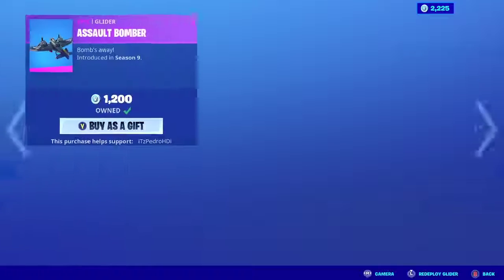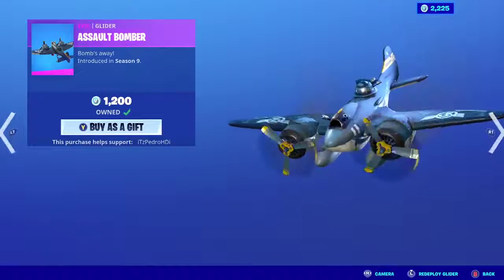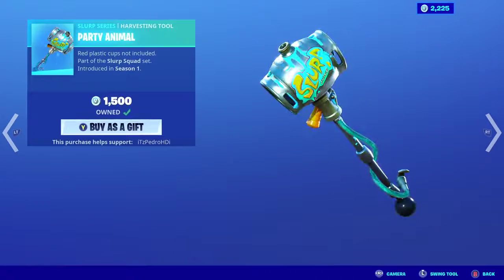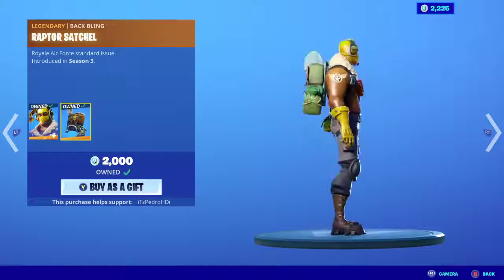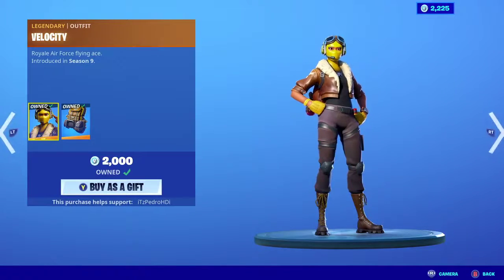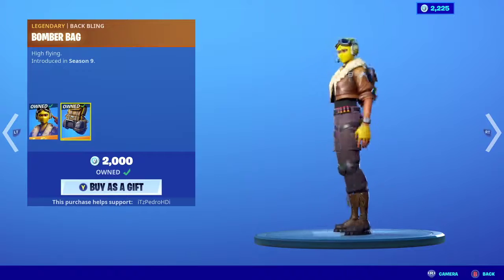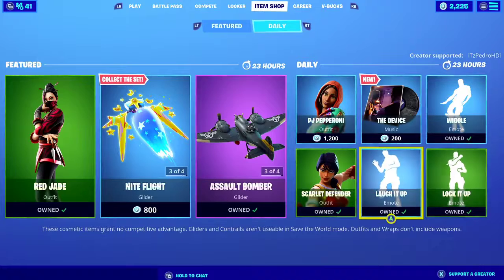Now we have the Sold Bomber Bag glider which is pretty cool. Party Animal pickaxe and then we have Raptor back as well, so pretty nice here. And then we have Velocity back on the shop as well — pretty nice skin. Now for dailies, what do we have?